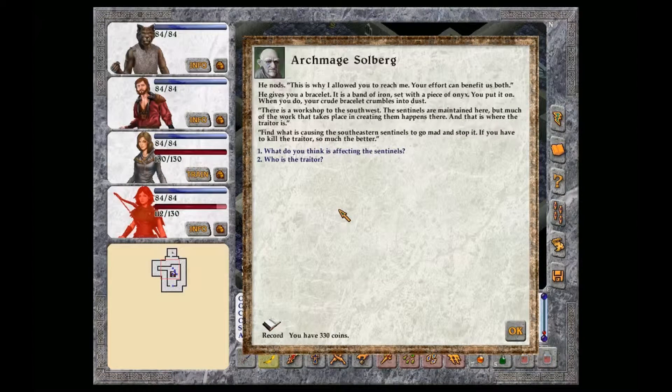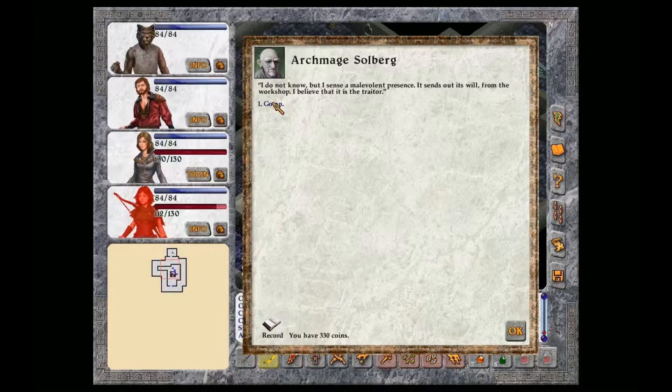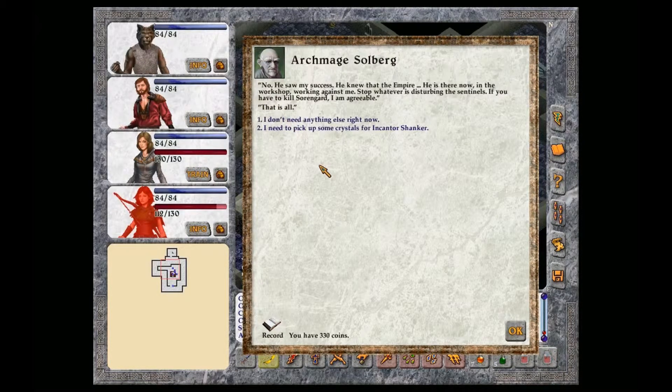He gives you a bracelet, a band of iron set with a piece of onyx. You put it on, and your crude bracelet crumbles into dust. There is a workshop in the Southwest. The sentinels are maintained here, but much of the work in creating them happens there. And that is where the traitor is. Find what is causing the Southeast sentinels to go mad and stop it. If you have to kill the traitor, so much the better. What do you think is affecting the sentinels? I do not know, but I sense a malevolent presence. It sends out its will from the workshop. He is there now, in the workshop, working against me. Stop whatever is disturbing the sentinels. If you have to kill Sorengard, I am agreeable. That is all.